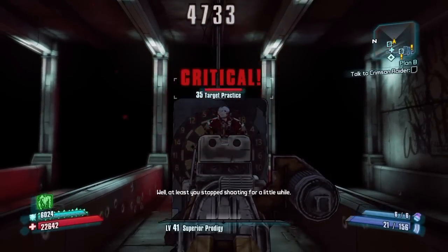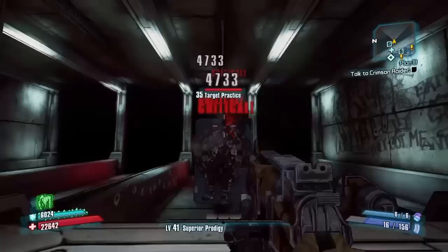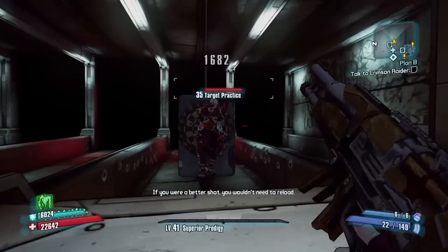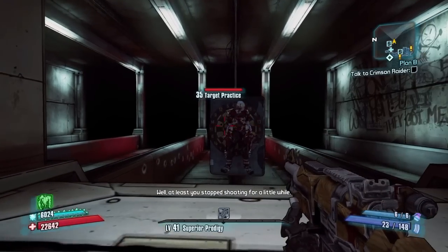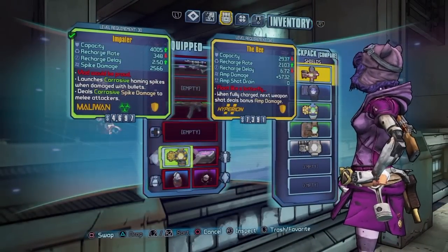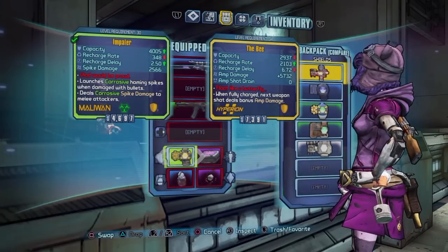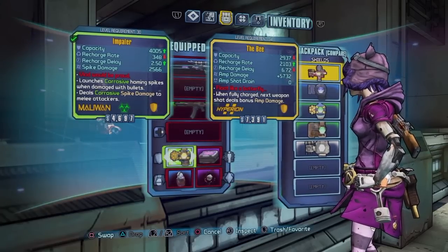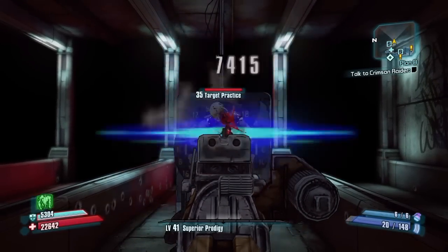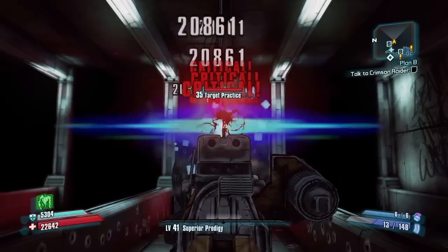Once I go for a headshot it does roughly 5000 damage per hit. Now one way you can obviously increase your damage output is acquiring a Bee shield. These can be a little tricky to come by but just farm for it — it's not too hard to get. Throw on your Bee and right off the bat you're doing 7400 damage to the chest and 21000 to the head.